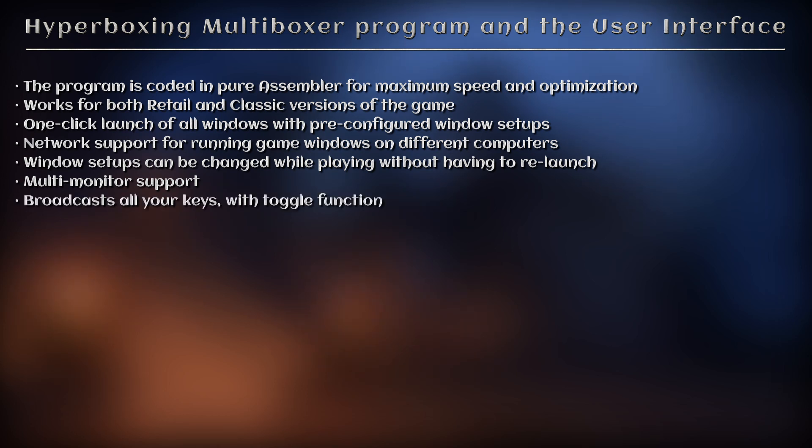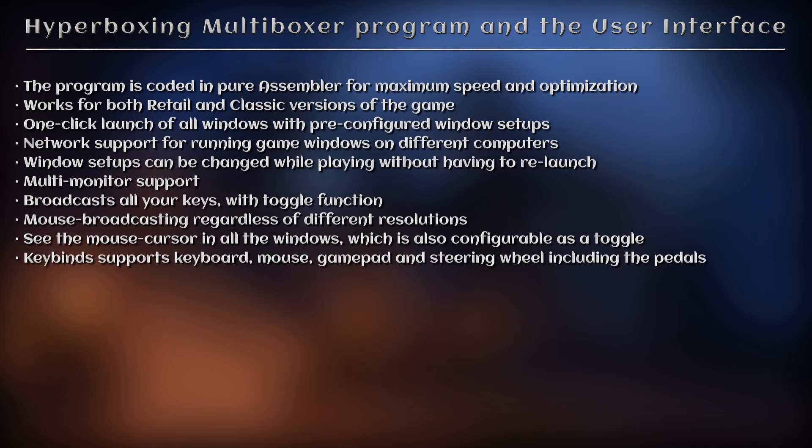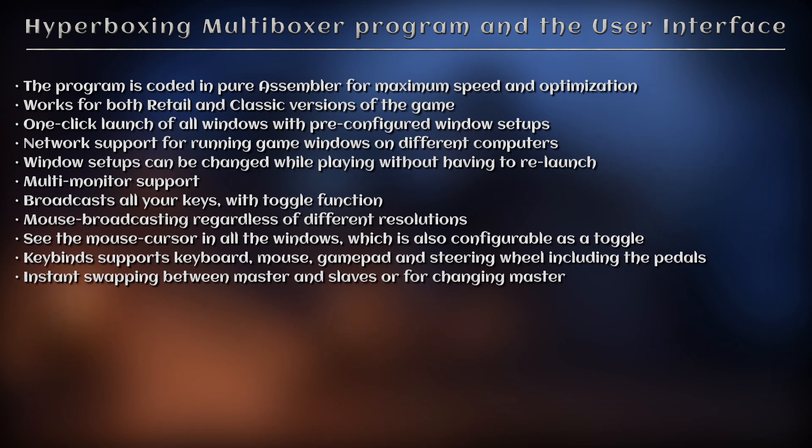Broadcast all your keys with a toggle function. Mouse broadcasting regardless of different resolutions, for picking the same herb or mining node at the same time. See the mouse cursor in all the windows, which is also configurable as a toggle. Keybind support for keyboard, mouse, gamepad, and steering wheel including the pedals. Instant swapping between master and slaves for changing master without the inner space platform, which isn't needed when coded properly.